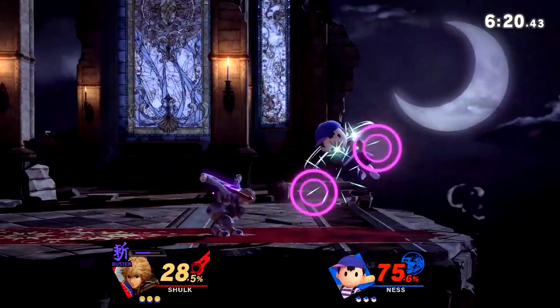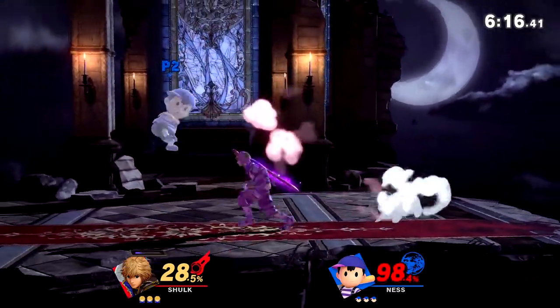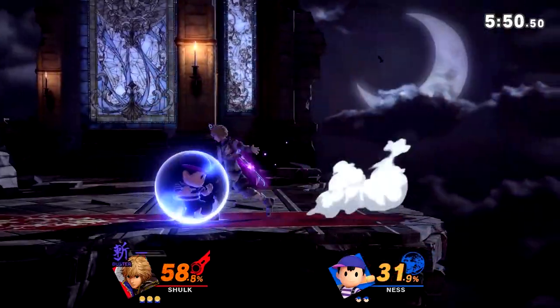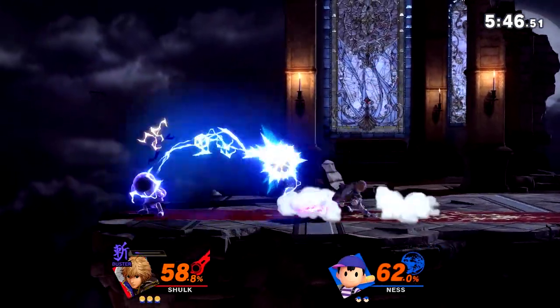This also applies when trying to ledge trap your opponent. Ledge trapping is one of those places in which Shulk shines, and you want to take advantage of Buster in order to rack up as much damage as possible. I'll go more into detail on ledge trapping in another episode. Here are some combos that can be done in Buster Art.